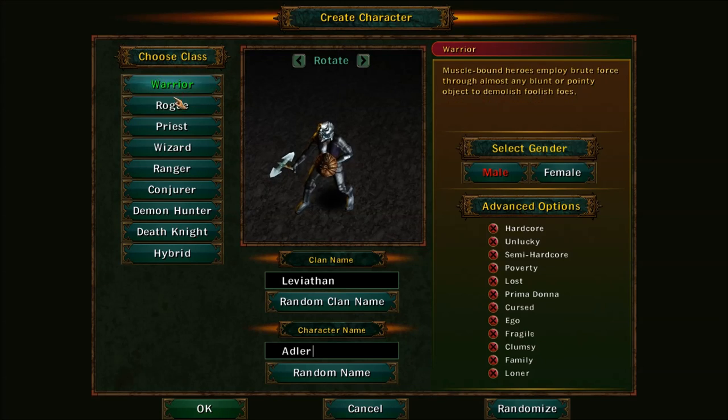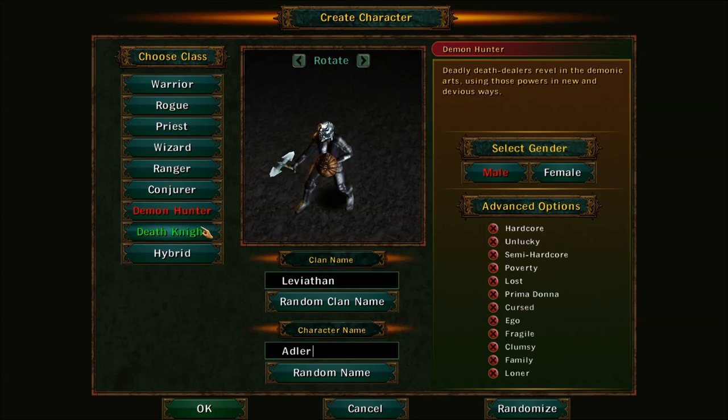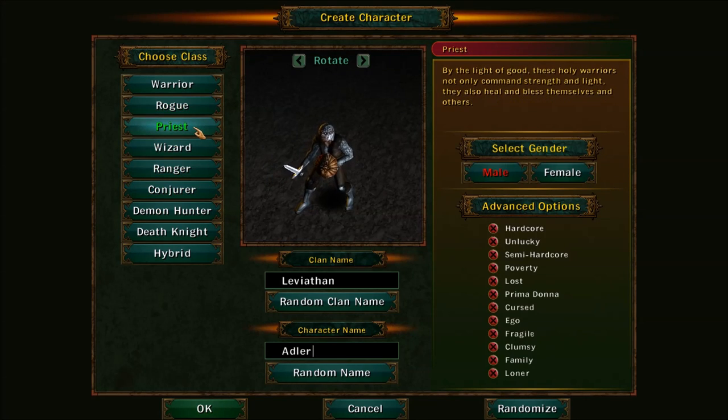Now, the characters. Each of these characters has three total skill trees. I don't remember all of them offhand, but the Priest is like a Paladin, a Healer, and a Shaman. Each one will do something different.